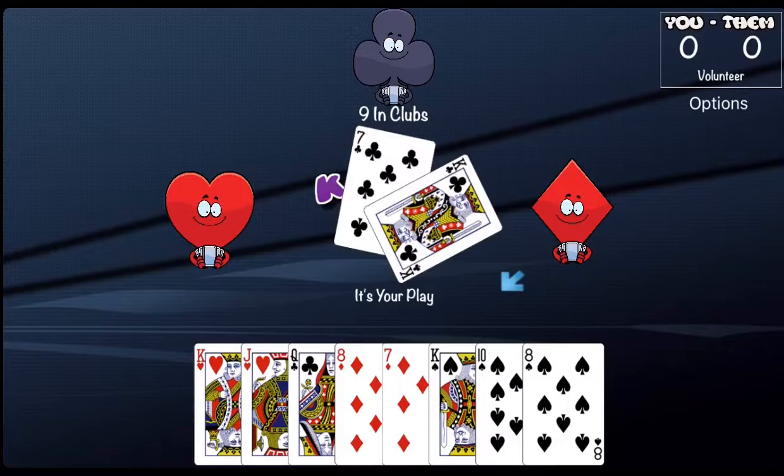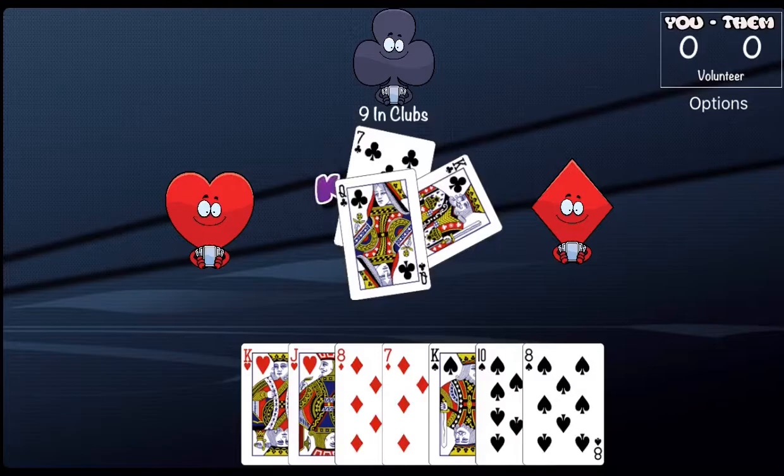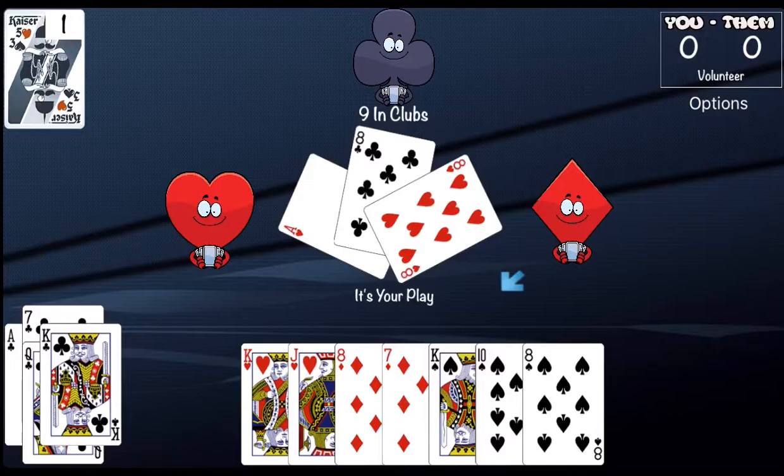The bid was nine in clubs, so the trump suit is clubs. We don't really have any clubs, so we'll have to play this somewhat strategically. The player across from us is the one who bid, so since they bid clubs I'm hoping they have a lot of clubs. They bid the seven — that's not very beneficial. Since the king of clubs was just played I cannot beat it, so I have to play the queen. The player who played the ace of clubs took that trick.